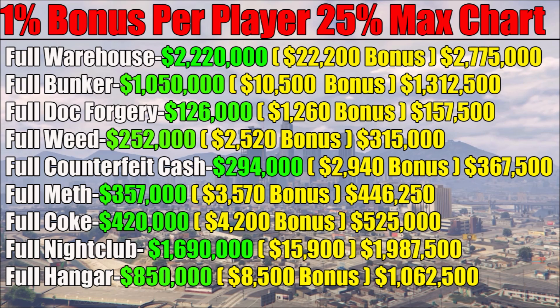For the nightclub, it sells for $1,690,000. But the bonus here is not going to be $16,900 — it's actually going to be $15,900, because when Tony takes his max cut of $100,000, the bonus is based on the final sell amount of $1,590,000. You can make a max of $1,987,500 back with the nightclub. And remember, the nightclub produces for free — you don't have to buy supplies. For the hangar, selling narcotics, chemical, and medical — the three best crate types — 50 crates of one type sells for $850,000 with an $8,500 bonus per player, and you get $1,062,000 back.